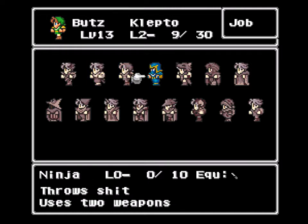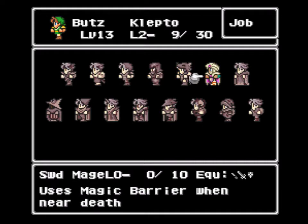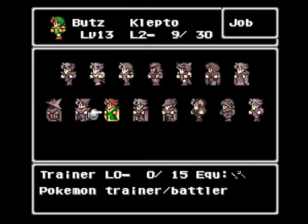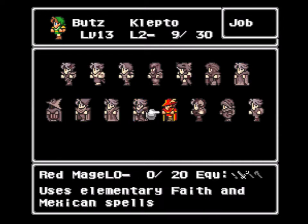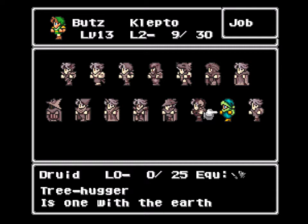There's the description of Ninja — love the throwing, the Celtic. There's the Sword Mage. Not as original as the Churchy we already have. Time Mage Trainer we've had before. Blue Mage, Red Mage, Mediator — that's the Beastmaster, kind of a gross description there. And Druid is the Tree Hugger, One with the Earth, etc.